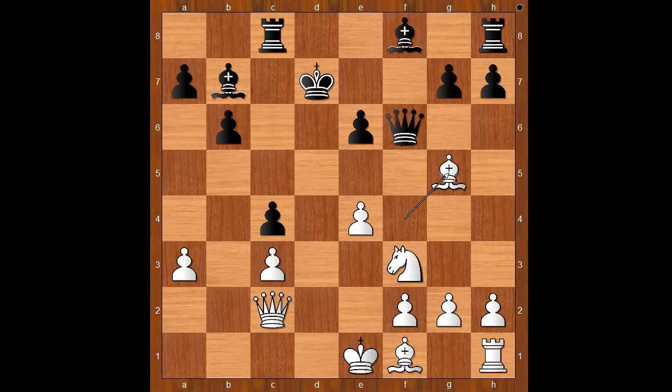Black to move. Bishop takes on e4 was played. How about finding a safe spot for the black queen, like queen to f7? What's wrong with this move? Well, this move has a tiny, tiny downside — and that is knight to e5 check, and white wins the black queen.